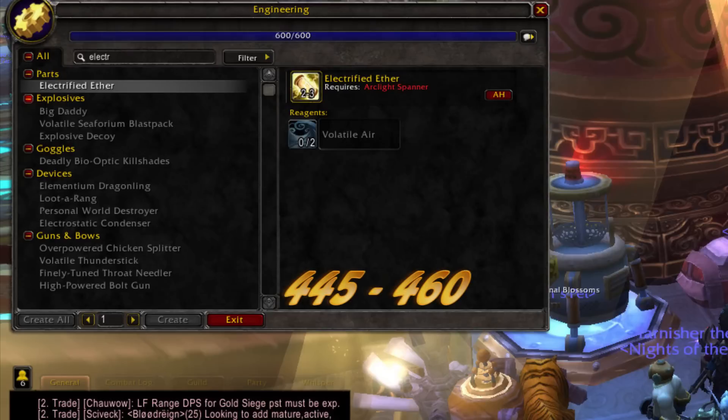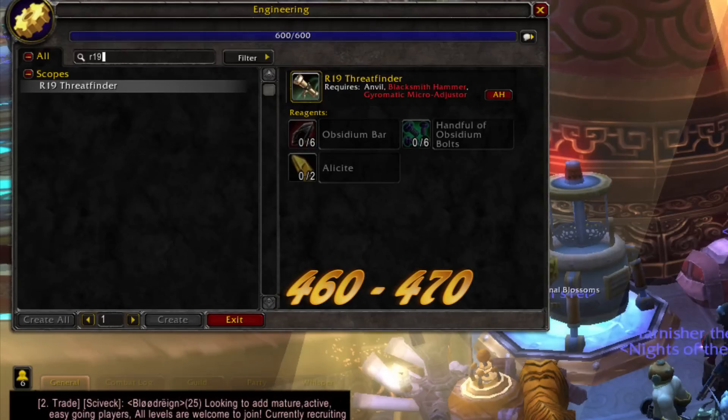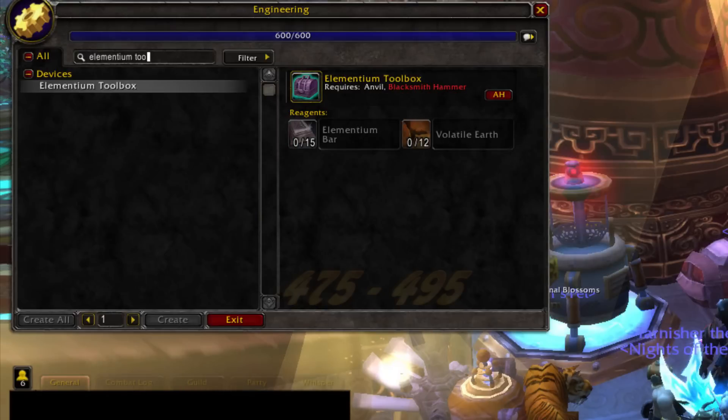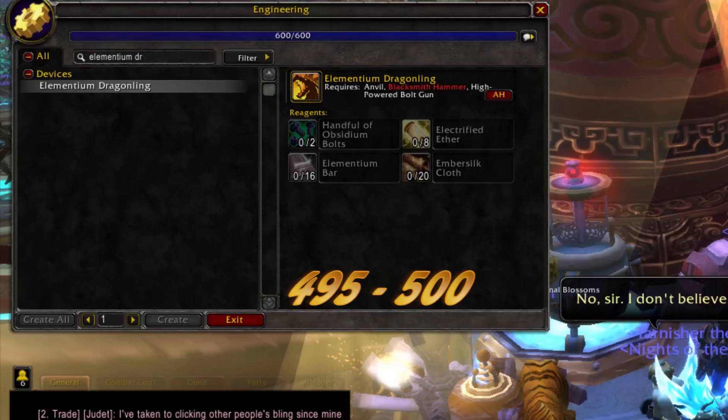445 to 460, electrified ether. 460 to 470, iron 19 threat finder. 470 to 475, high powered bolt gun. 475 to 495, elementium toy box. 495 to 500, elementium dragonling.